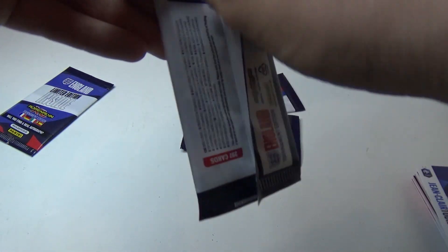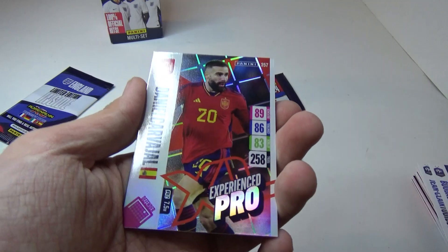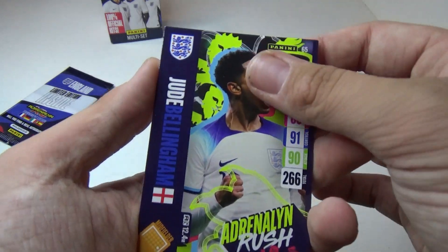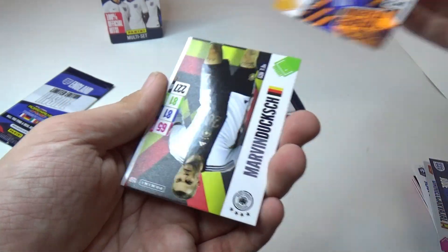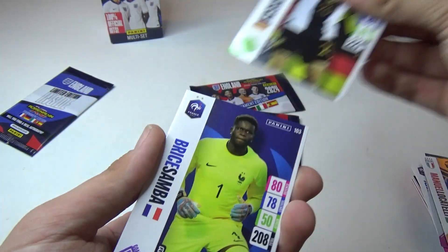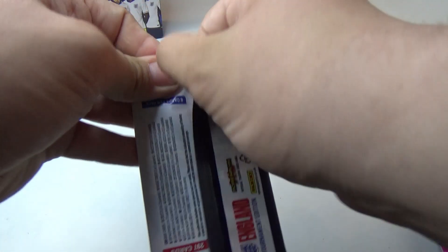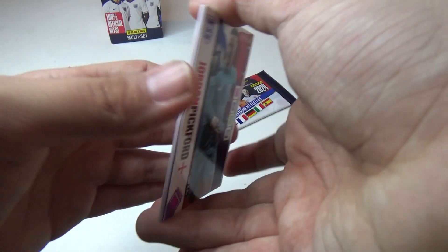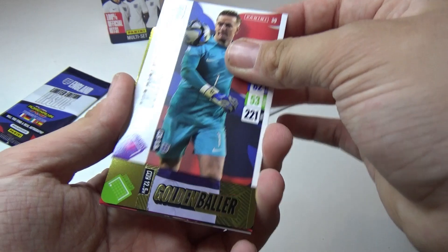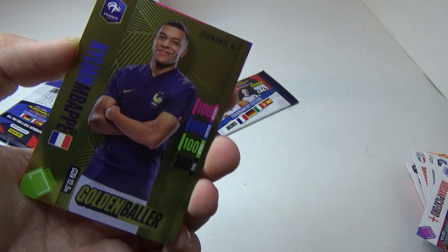I'll probably do a binder if we're going to make one. Drew Bellingham — got my adrenaline rush. We've got Pickford — oh, we've got a Golden Baller! Didn't even notice that. Jude Bellingham!